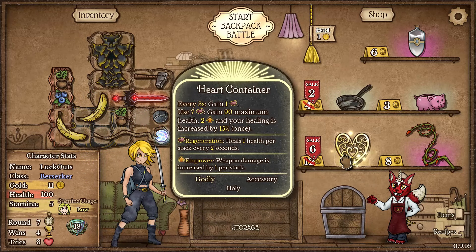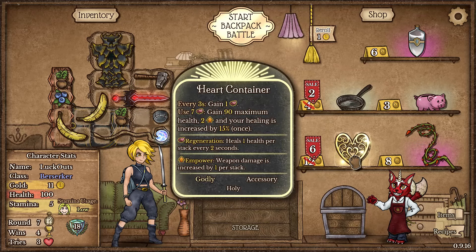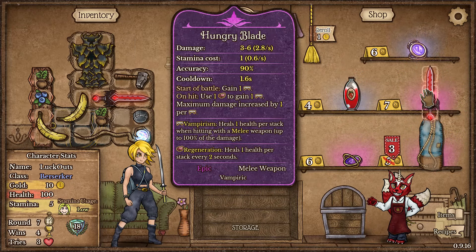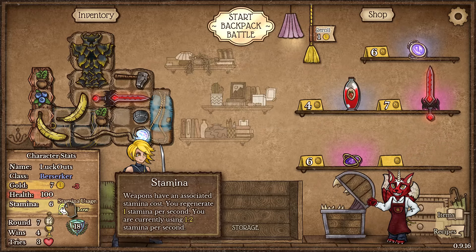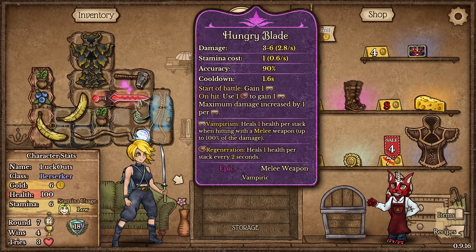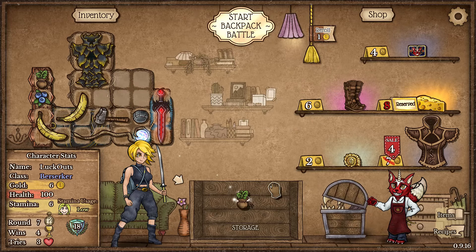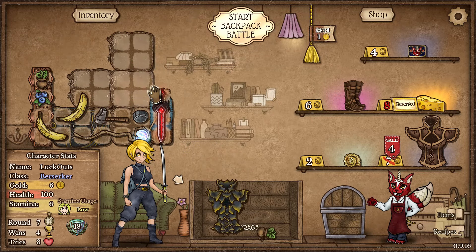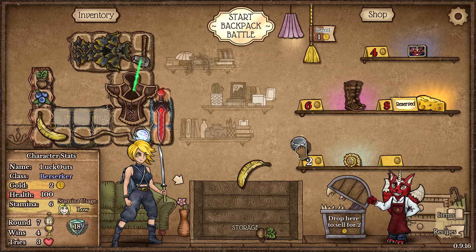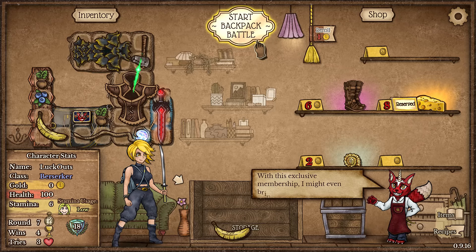We got ourselves a Magic Staff. We could take this Hard Container - it is Scaling Vampirism - but I'm actually not going to take it. I'd love to get as much Mana Thirst as possible, but our Stamina might not be able to handle it. I do want to go for a Spiked Staff Mana Thirst build today. That's also some Cheese and another Dragon's Glamour which is going to make us Immortal. I'm going to take the Light Armor and aim to get two Dragon's Glamours.